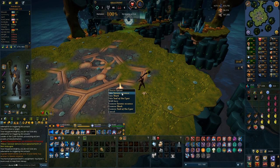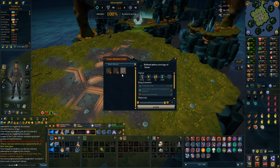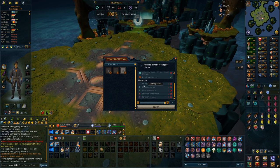Already on the first kill I got a sirenic essence. I think this is used to upgrade the gear — you can make refined anima core items, which are tier 85 instead of 80, so they are pretty useful.